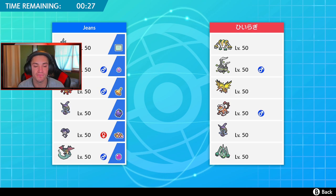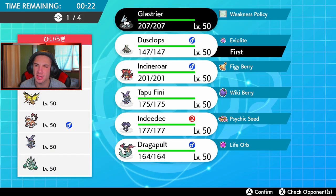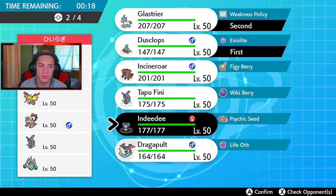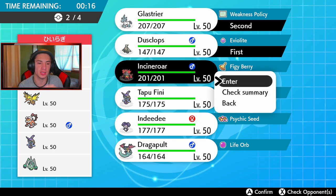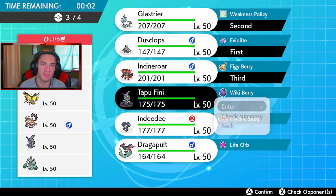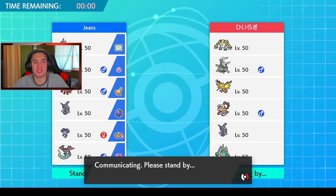We have Intimidate going in. I think we go Glacier and Dusclops and roll out from there. I definitely want Incineroar in here for later with the Intimidate and Fake Out. Finny or Dragapult for the final slot? I think we're going to go Tapu Fini — Fini just rolls a little bit better. Everybody loves some Tapu Fini action, especially as it's a newer Pokemon. I get so conflicted with the Tapus because I love them all. Every time I use one I think 'I like this one the best.' I haven't tried the Bulu team yet, but I gotta try that one soon.